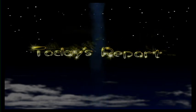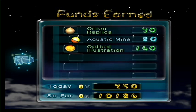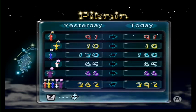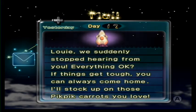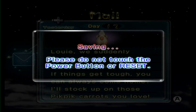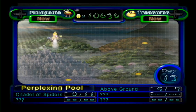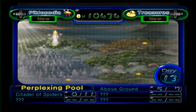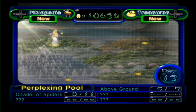Didn't even get to get more yellows. Those Pikmin were having a weird freak-out dance before I called them. Same as yesterday. Today's report: we got an onion, and it's not a design - it's an optical illustration. Nothing but more blues, but we got an onion today. Louie's grandmother, I believe: 'Louie, we suddenly stopped hearing from you. Everything okay? If things get tough, you can always come home. I'll stock up on those pic-pic carrots you love.' I threw him over to bulbears - how can I throw him at bulbears? Whatever. Anyway, next time on Pikmin 2, we are going to continue exploring the Perplexing Pool and get more treasures. See you guys then. Amen.